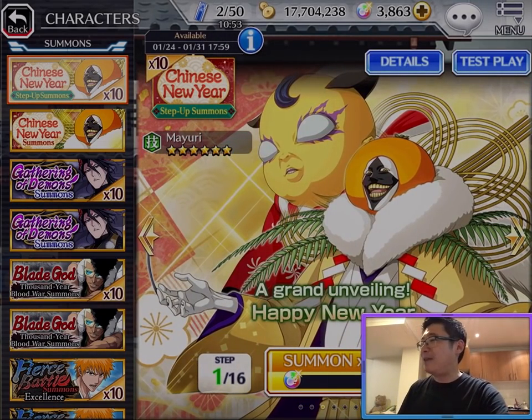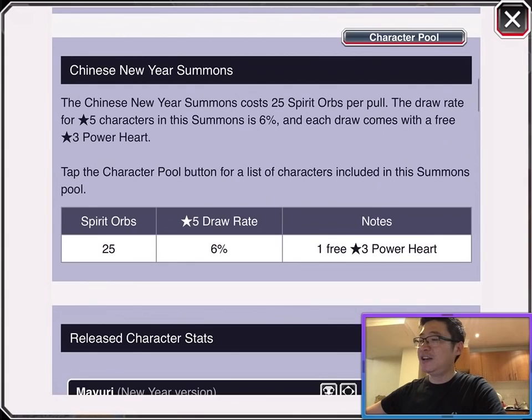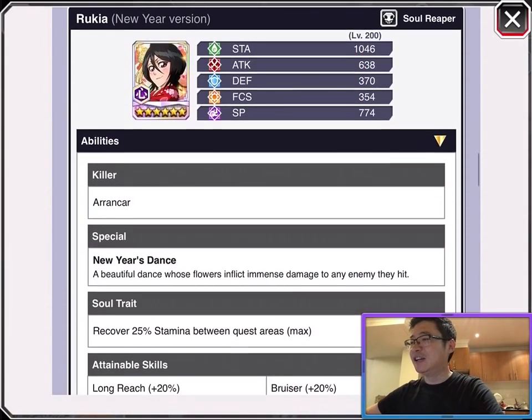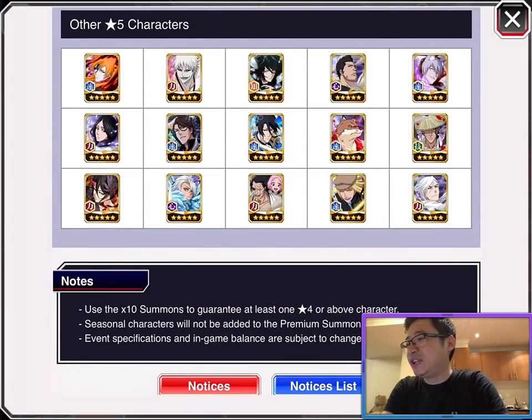This banner includes last year's New Year characters: Hanataro, Mayuri, and Rukia. I don't have Mayuri and Rukia, so I'd be happy to get them. Also Ichigo Mugetsu — I don't have him. I don't mind getting another Vast Lord Ichigo since he's a PvP character. In the filler pools: 1st Anniversary Ichigo — I have; White Ichigo — I don't have; Tensa — I don't have; Isshin — I have; Ging — I have; Retsu — I don't have; Aizen — I have but don't mind a dupe; Byakuya — I don't have.